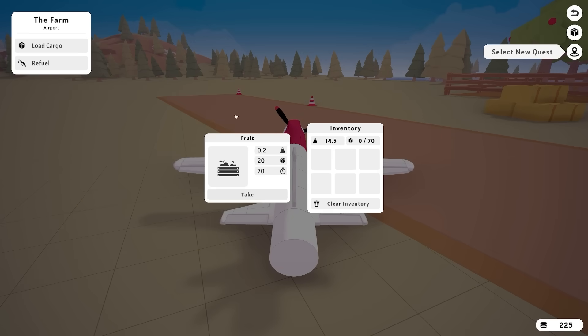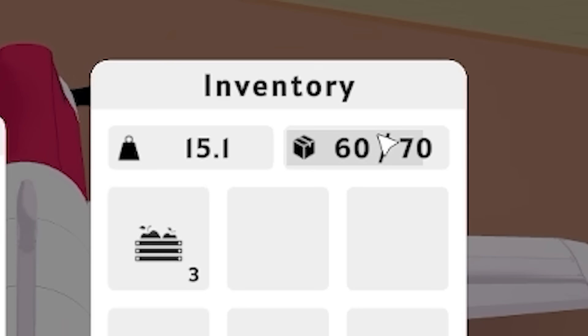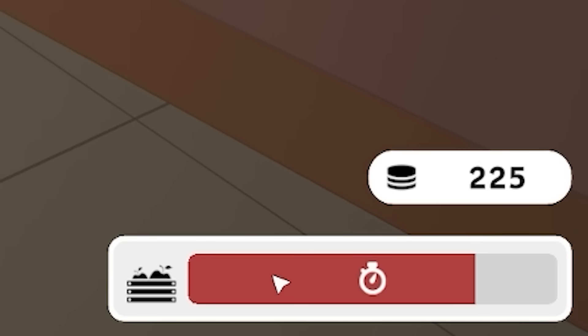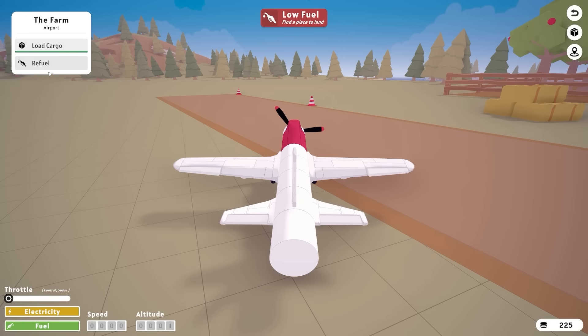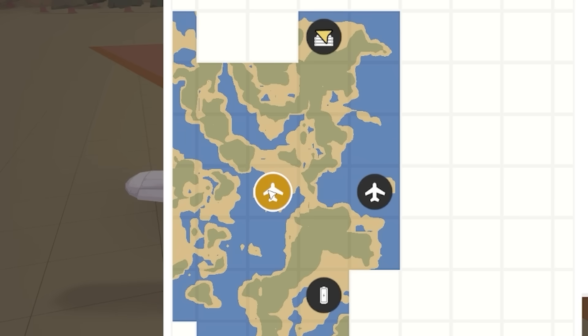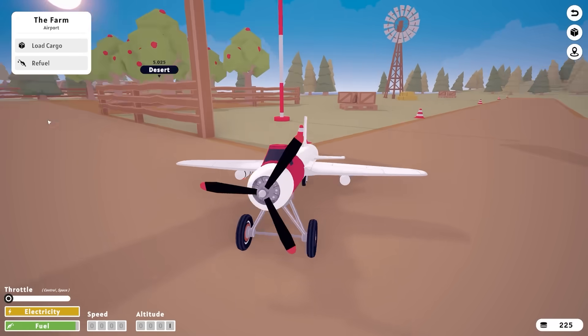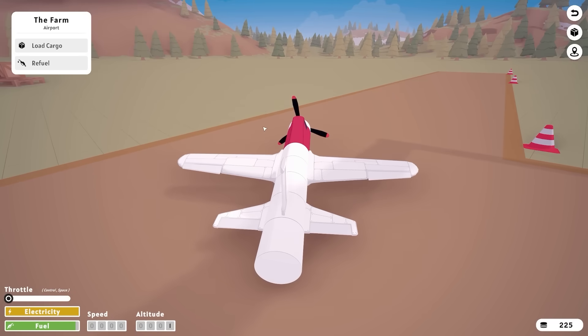But while I'm here, I'm going to load cargo - I'm going to take three loads of fruit. You can see that weighs 60. We can currently hold 70 weight in total. Oh no, I think there's a timer down there - fruit goes off. Let's clear the inventory. We'll refuel first and then just have a little look on the map. I think with the extra weight of the apples we're going to really struggle to take off.